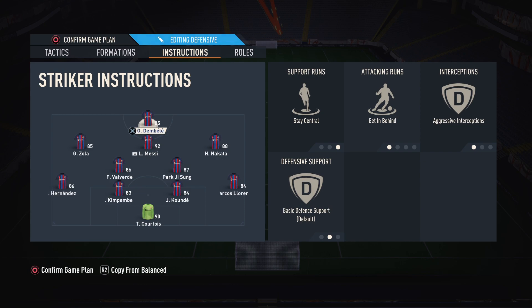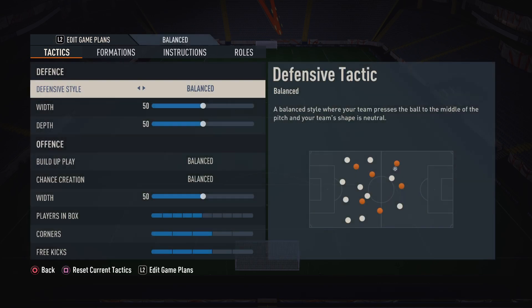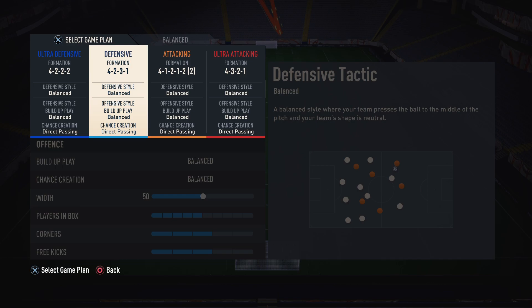For the striker: stay central and get behind, because I don't want him going wide. I want him to stay in the middle, be open for the quick goals and counter-attacks. The rest of the guys can go wide. Aggressive interceptions on the striker — if the opponent is making a mistake at the back or lacks composure, aggressive interceptions can get a quick steal of the ball and win a cheap goal. It's just personal preference though.